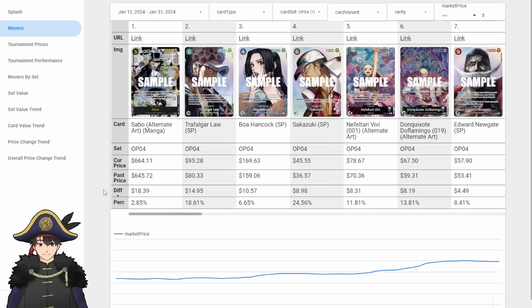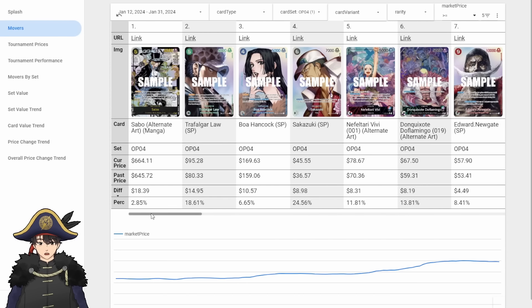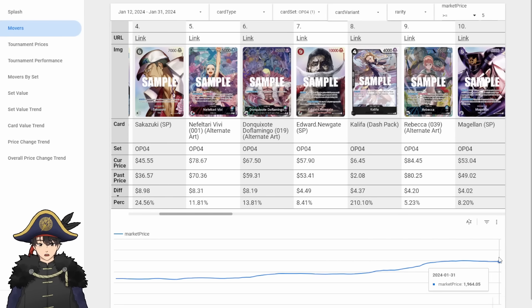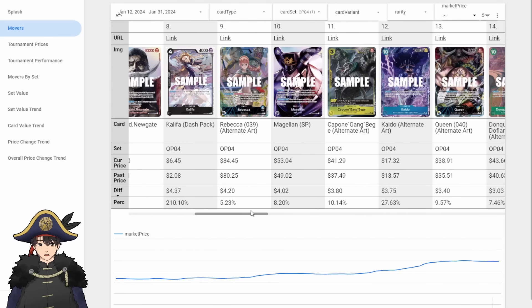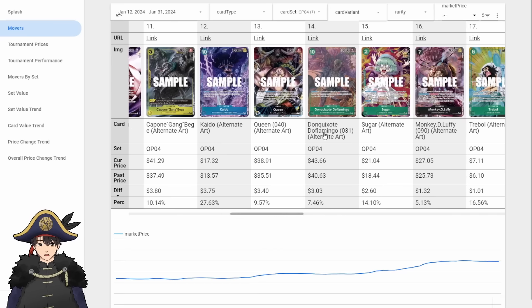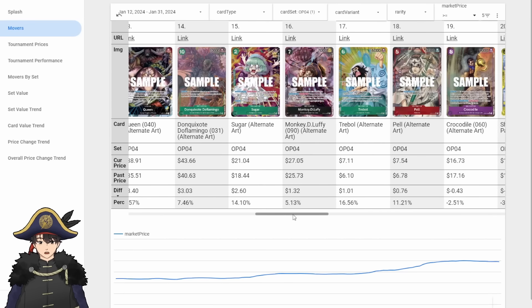Let's look at OP04. Manga Sabo is up, all the SP cards are up, all the Alt-Art leaders are up — pretty much the same as OP01, OP02, OP03. OP04 seems to be pretty stable at around $1,960. Since January it's only gone up around $300, mostly from Sabo. 10-cost Doflamingo went up because it's run in Perona, and probably any green deck in the future will run this Doflamingo. Treble Alt-Art went up.